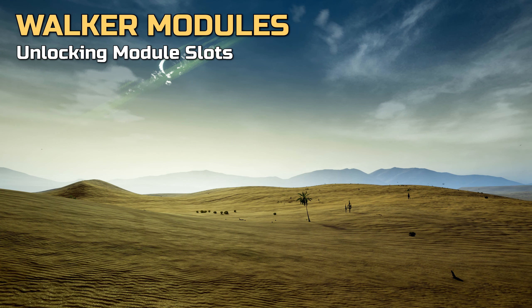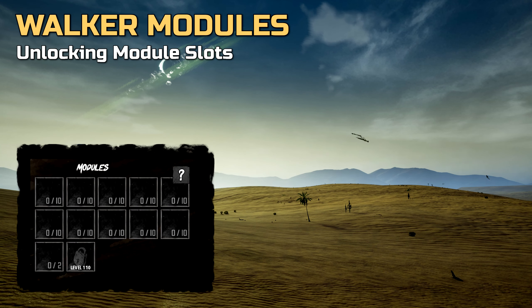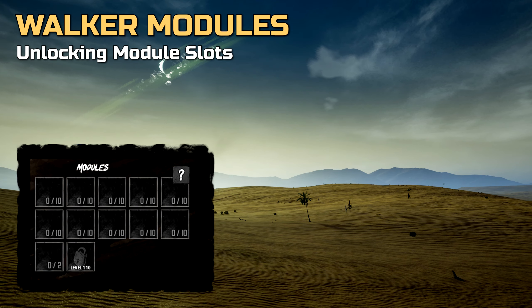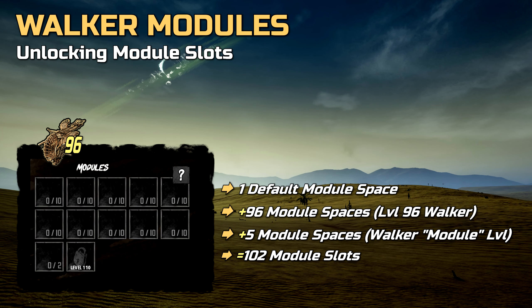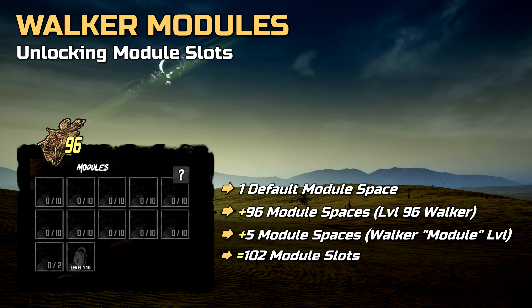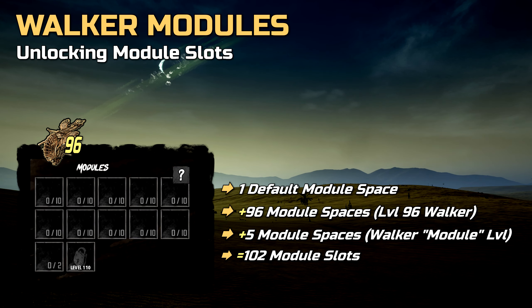Each walker level or module level will unlock one additional space for a module, and every 10 levels will unlock an additional module slot. To show you an example, this walker can stack up to 102 modules. We can calculate it as follows: we have one default module space, then an additional 96 spaces thanks to our level 96 walker, and finally 5 additional module spaces which we have purchased with floats.